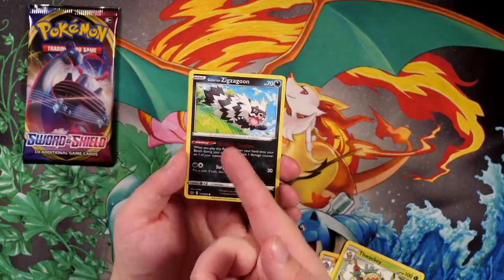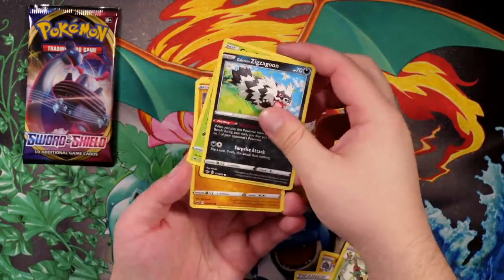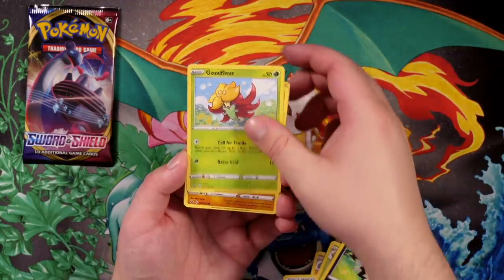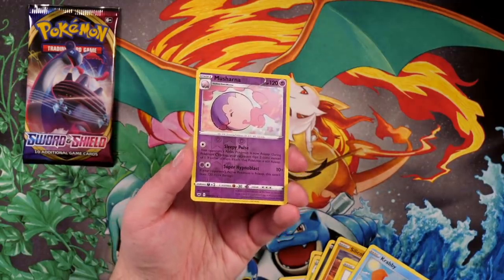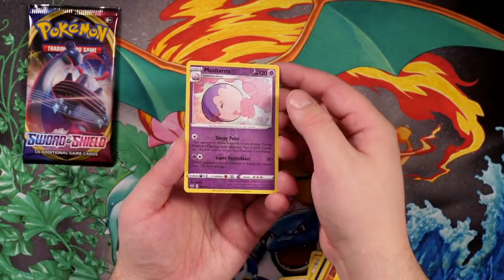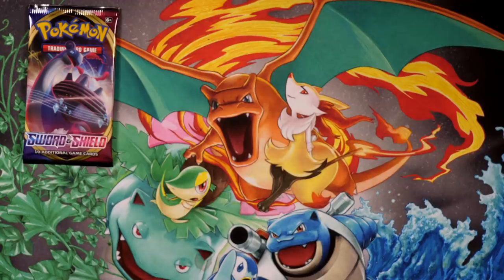For example, this Zigzagoon — Headbutt Tantrum. When you play this Pokémon from your hand onto your bench during your turn you may put one damage counter on one of your opponent's Pokémon. That's a really good card actually. Obviously I don't like this Pokémon — I Shiny hunted it for a thousand-plus eggs — but as a card in the TCG it's actually pretty useful, especially when you evolve it into Galarian Obstagoon. We got a Masharna Reverse Holo, which is nice. The only thing about this new camera setup is the camera is a lot higher. The final card is a Dreadnaw Regular Rare.